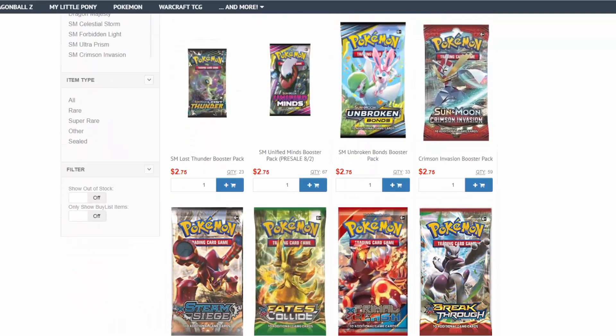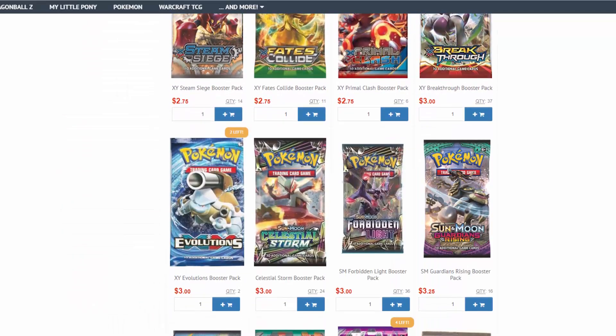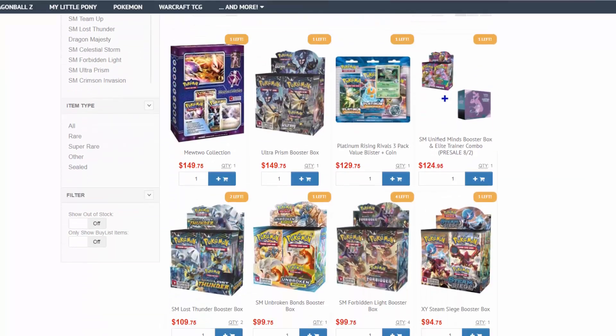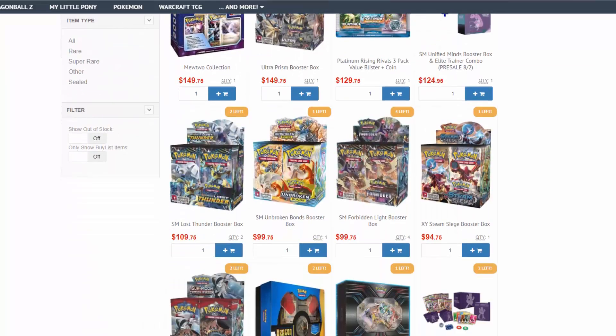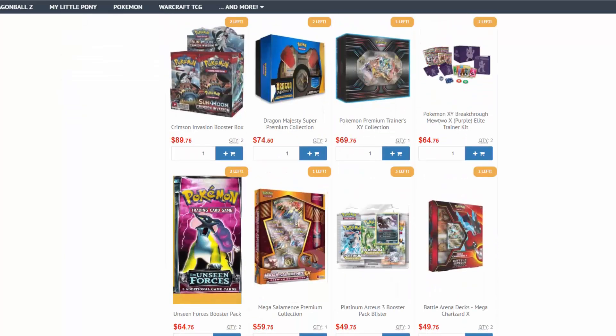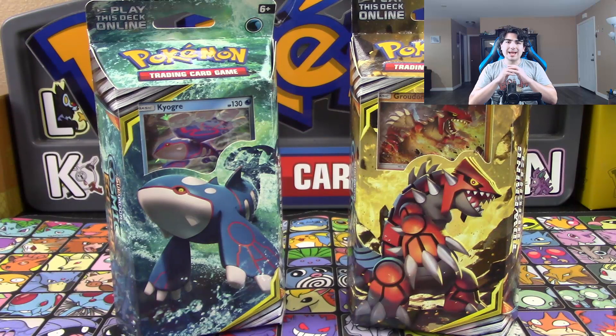Tired of paying retail prices for Pokemon TCG? Then go to CCGCastle.com where you can find packs under $3 a piece, as well as Elite Trainer Boxes, Booster Boxes, and more at great prices. Use promo code EVOLUTIONARIES-5 and save 5% off your next order.